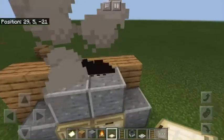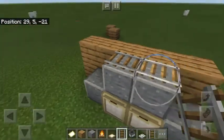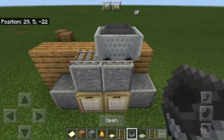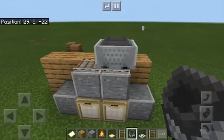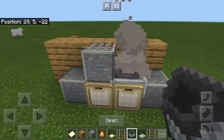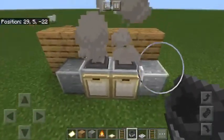Next you're gonna put rails on top of the pieces of polished andesite, so it should look just like that. Then you're gonna put a hopper on top of that. You're not gonna do these both at the same time so they don't bump into each other and fall off. After you have one, break the piece of polished andesite and it'll fall like that, then do the exact same thing on the other side and it should look like that.